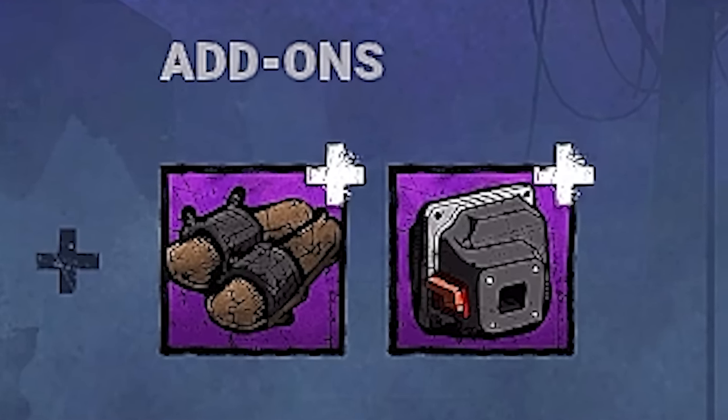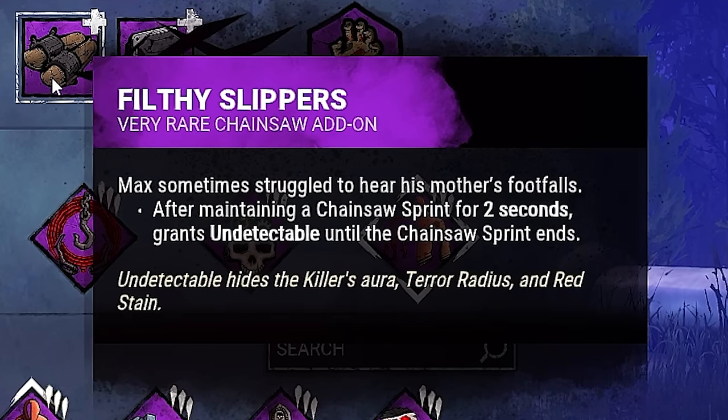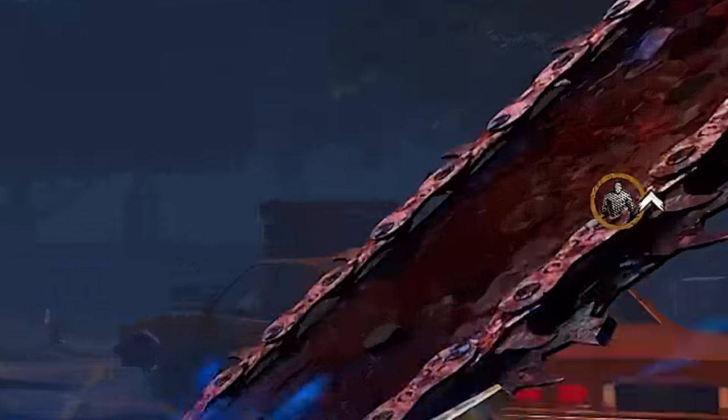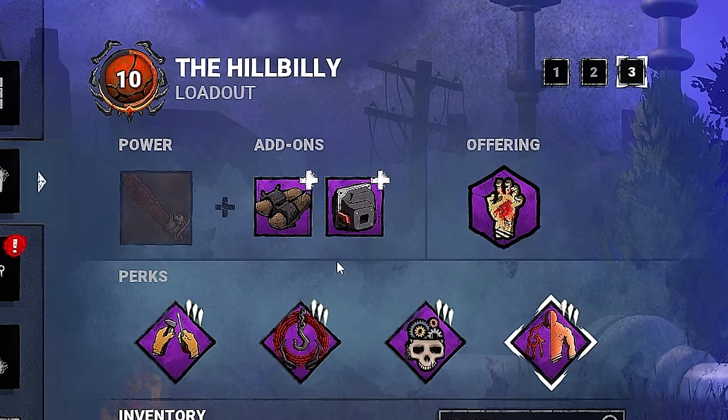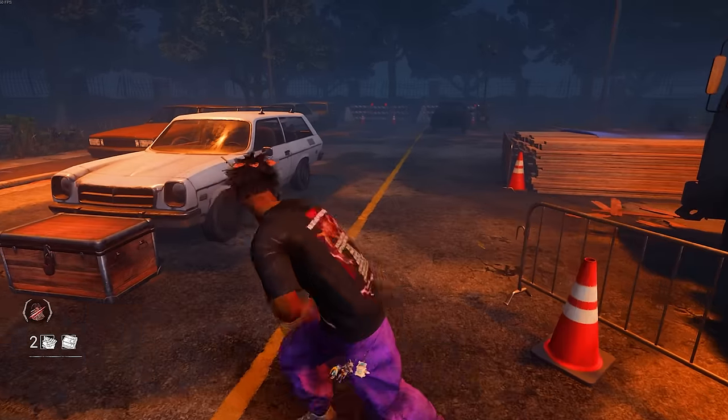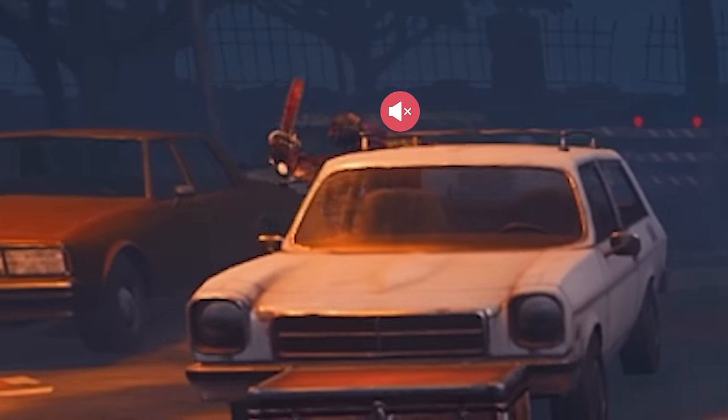The bread and butter are these two add-ons. The Filthy Slippers gives us undetectable after two seconds of doing a chainsaw sprint, so whenever our chainsaw sprint goes for longer than two seconds, we have no terror radius. The other one is the Apex Muffler — this makes it so that our chainsaw is silent for survivors outside of our terror radius. And thanks to the slippers, that's everybody.